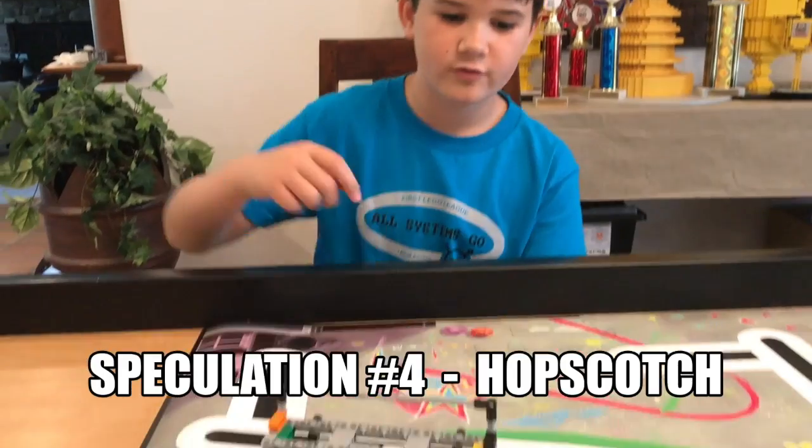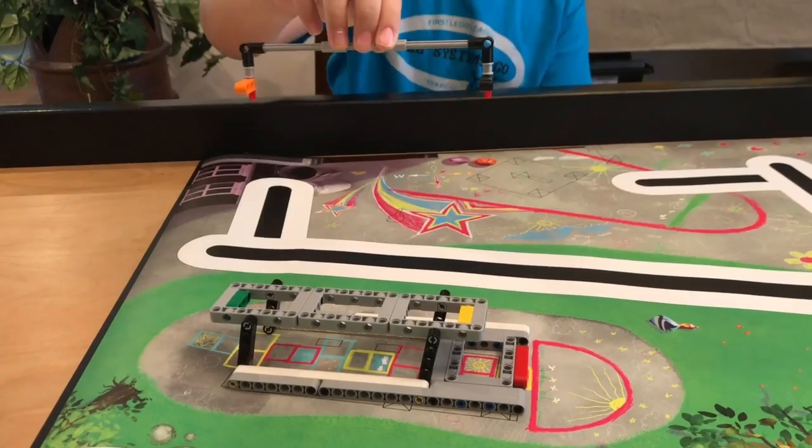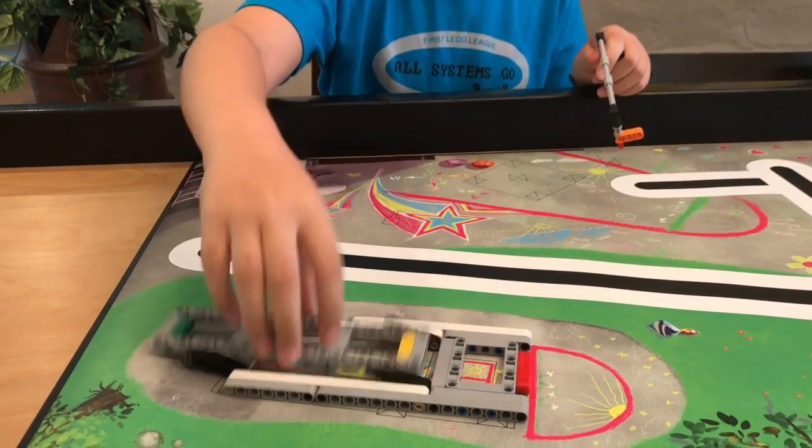This mission sits over a hopscotch game that's printed on the map. We think that you have to lift off this piece and bring it back to home without this part falling over.